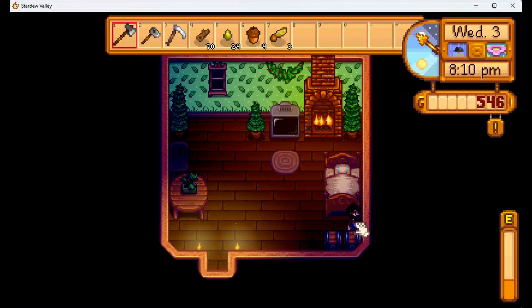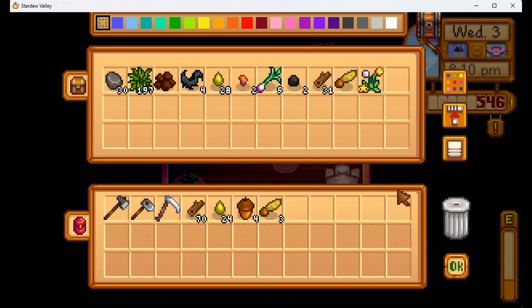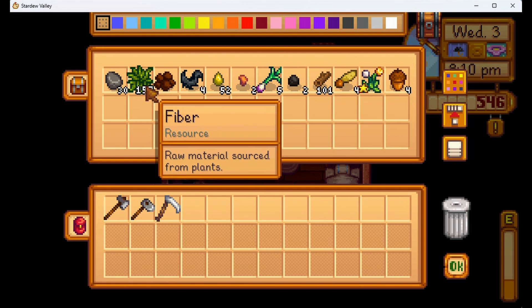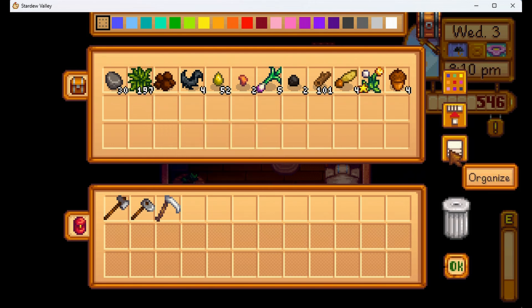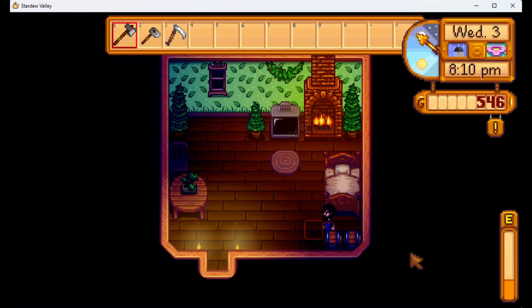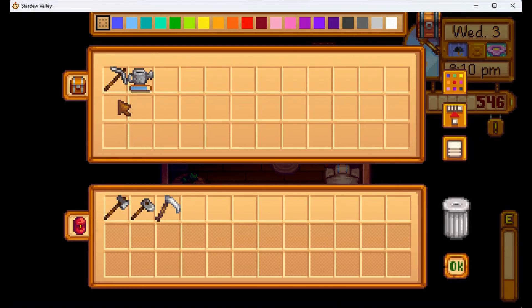70 wood just from clearing out the bus station — that was good. 100 wood, almost 200 fiber. I'm happy with that — it's only day 3. And we built two chests, so that would have been 200 wood used. So it's almost 200 wood and 200 pieces of fiber in just three days.